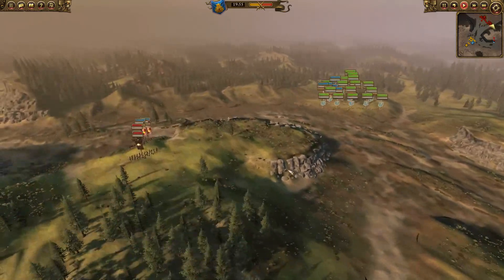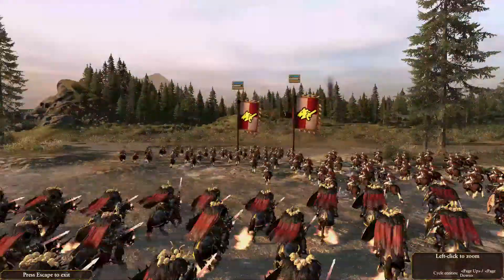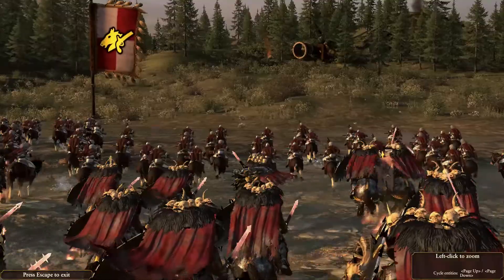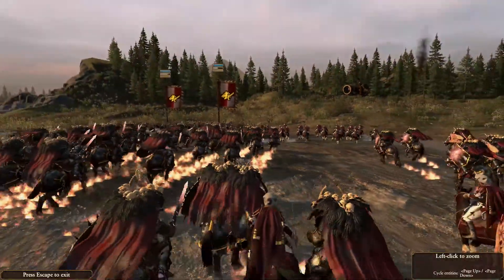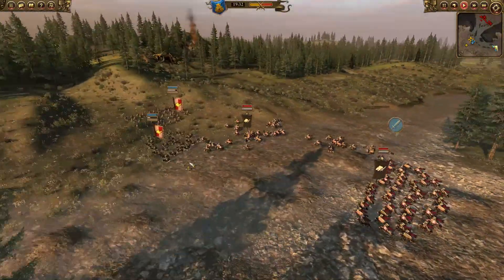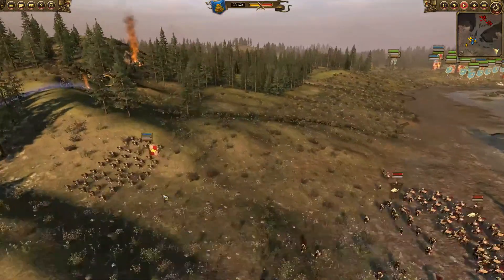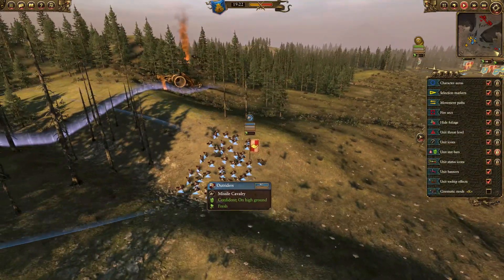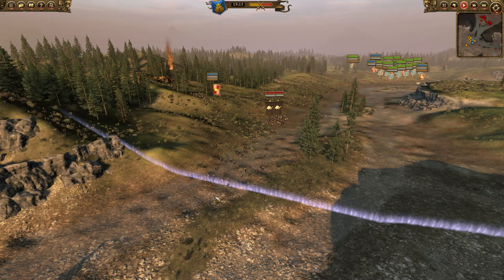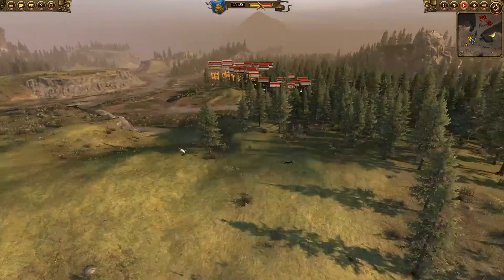We'll take a look across at the other side of the battlefield. Here's what I was missing — you can see these Outriders being chased off by 2 Chaos Knights. It looks like they're going to evade for the moment. A few of them getting caught there. One Outrider unit was chased out of the map entirely, so that is an Outrider lost right at the beginning.